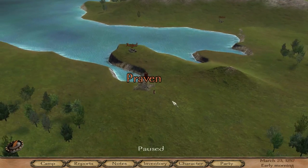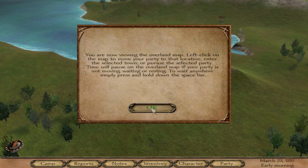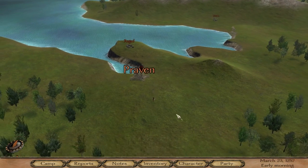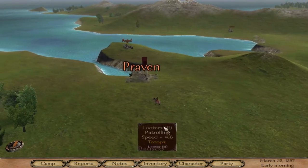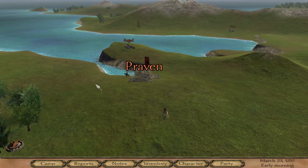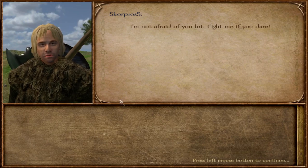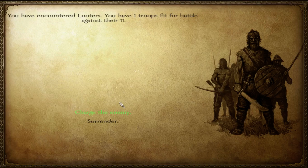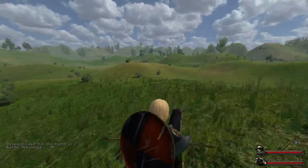I'm just going to wander around and see if we can pick out bandits around here. Oh look, there's a group of looters. Hello, looters. So apparently they want my money. Let's see how my horse archery skill is.